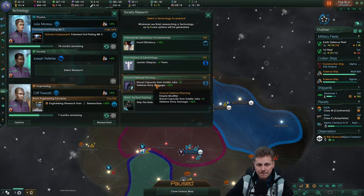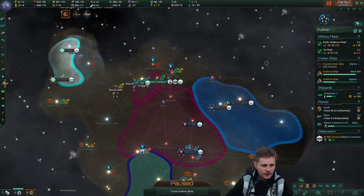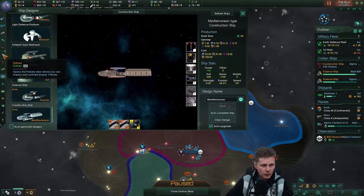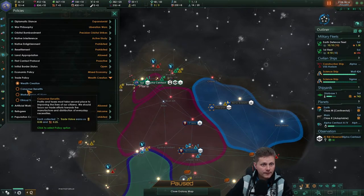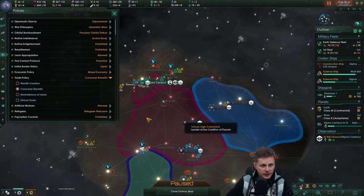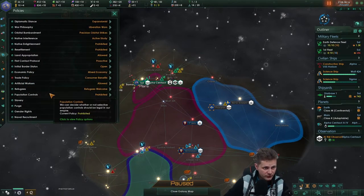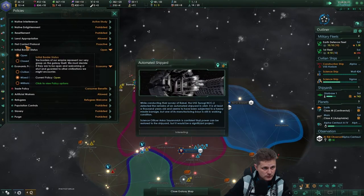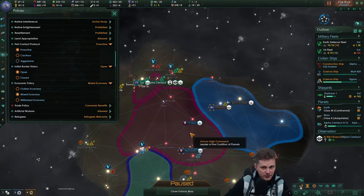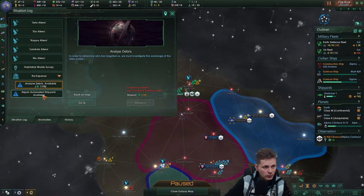Technology discovered. We've done this previously so we will not go over it. We have the new economical features. We don't have soldier jobs. Ship firing rate. Empire options. We will go with the consumer benefits. We are not utopian yet but we'll get there. Where's the food options? Don't see it. Automated shipyard - intrigued. Really? No. Where are you? You're over there.